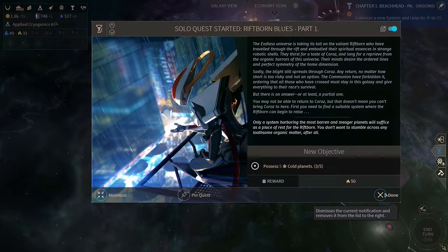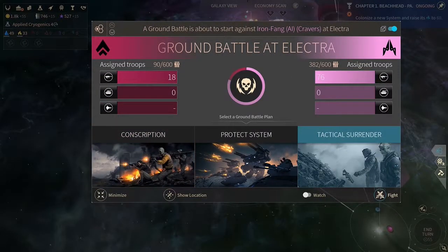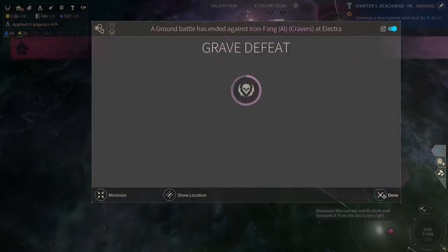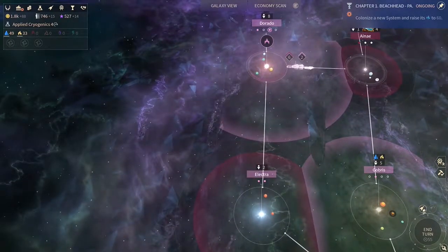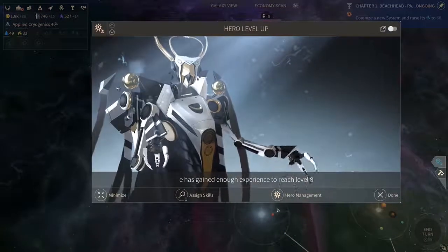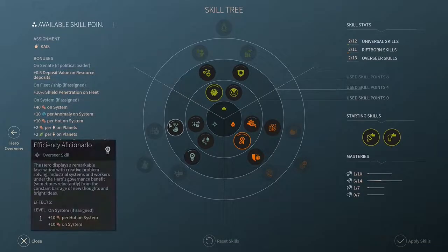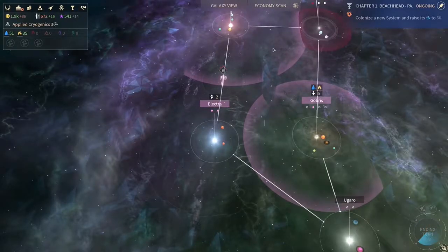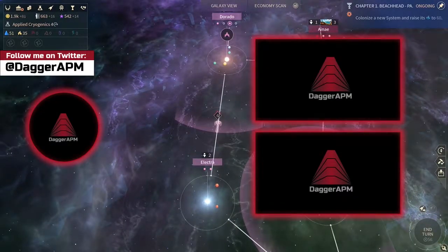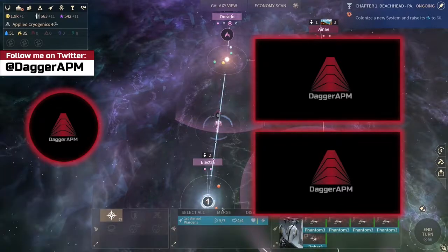Possess five cold planets — okay. Can we do this? Probably not — let's protect the system and see what's happening. Nope, we lost it. This is bad — we lost the ship which was in the hangar, which is even worse. As Riftborn, one of our major disadvantages is that our fleets are fairly slow — I think they only travel half the normal distance of a ship from any other race.